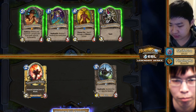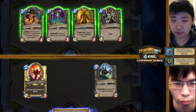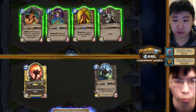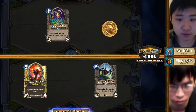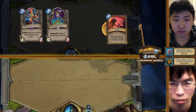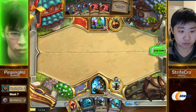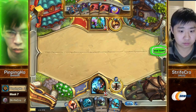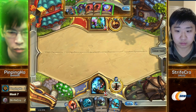We haven't seen Lightning Bolts from Pingping Ho, so if he doesn't get a Rockbiter he's not going to have a great answer. Maybe he'll be Haunted Creeper into Flametongue to take out the Chow, but he's going first — not on the coin. Strifecrow has two Swipes and a BGH — that is not very good for Strifecrow. He tossed away a Keeper to the Grove. That's surprising — I would have kept the Sen'jin and tossed the Keeper. I guess he wanted to push for Wild Growth really hard.